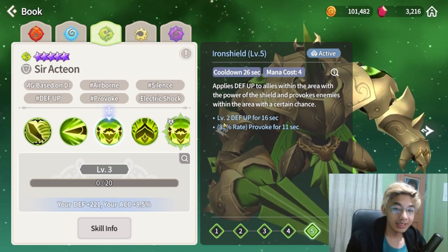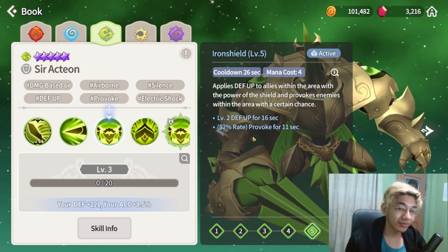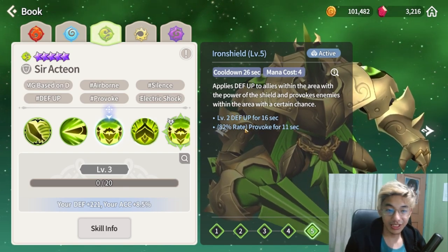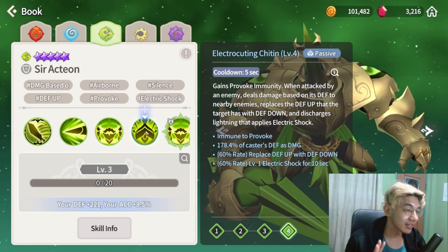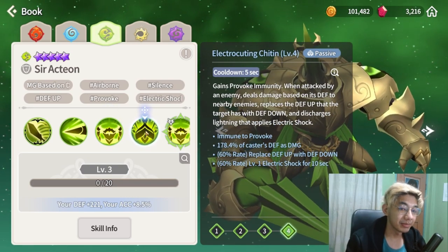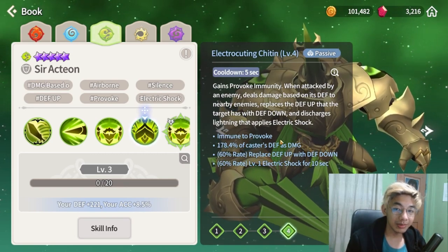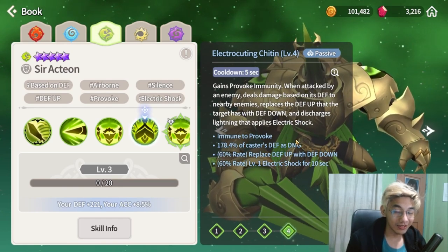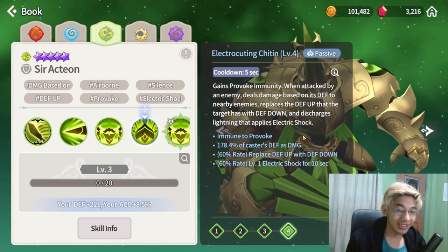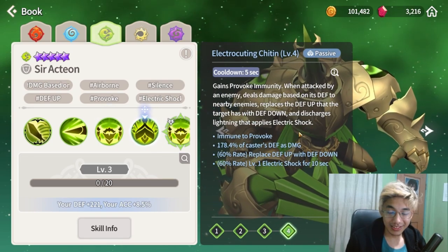Skill 2 at level 2 gives defense up plus provoke at an 82 percent rate, which is a lot, but you might still need some accuracy on this guy. The passive is what makes him shine — he is immune to provoke, so he can never be provoked. Although sometimes the AI is a bit wonky, he gets stuck on enemy front lines and sometimes misses his provoke on skill 2.